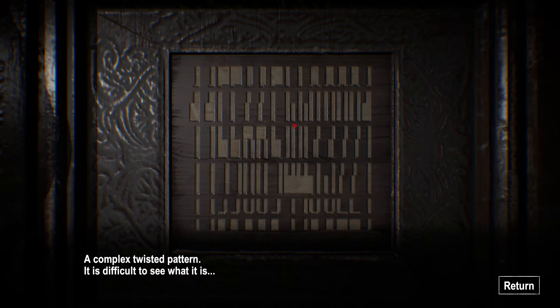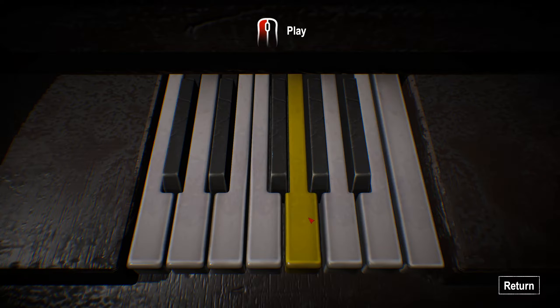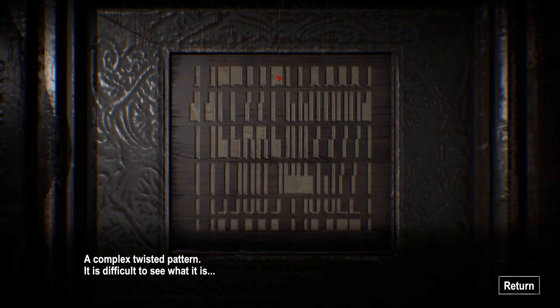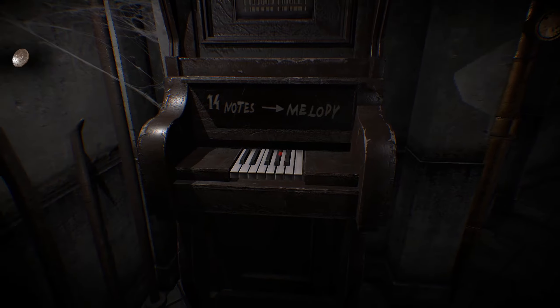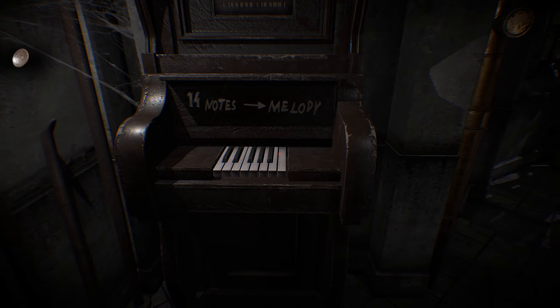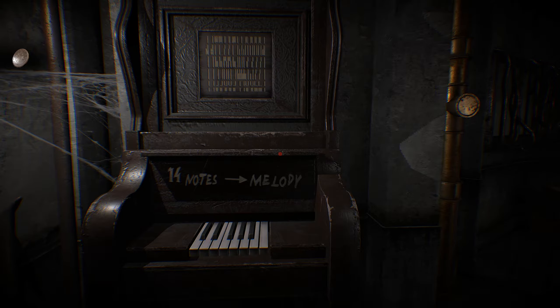What does that look like? 1, 1, 5, 5, 6, 6, 5. I don't know what this is though. It's like Mary had a little lamb basically: 1, 1, 5, 5, 6, 6, 5, 4, 4, 3, 3, 2, 2, 1. It's annoying. Actually, if I stand back a fair bit, I can kind of make it out now. What I might do is grab pen and paper and write that down because it's kind of annoying to remember.